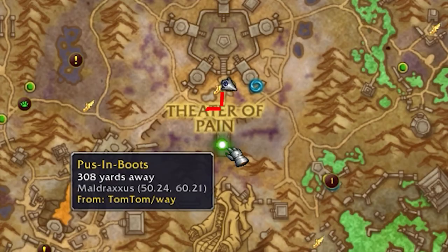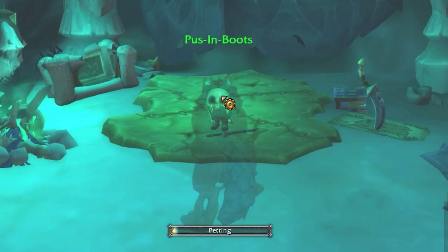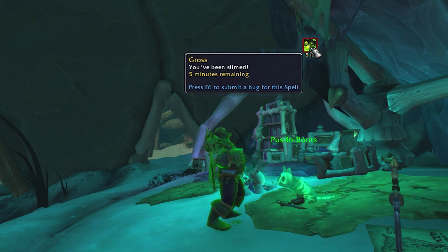Puss and Boots. Starting from the Theater of Pain Flight Point in Maltraxas, start your circuit with Puss and Boots just to the south. Though its marker shows it on the bridge, it is directly under it. You'll have to take one of the ramps to the side of the bridge, then under, and you'll find it hanging out in its own little section. Mouse over the kitty, then click on it to give it a pet. You will get a 5 minute debuff that has no effect other than covering you in slime.